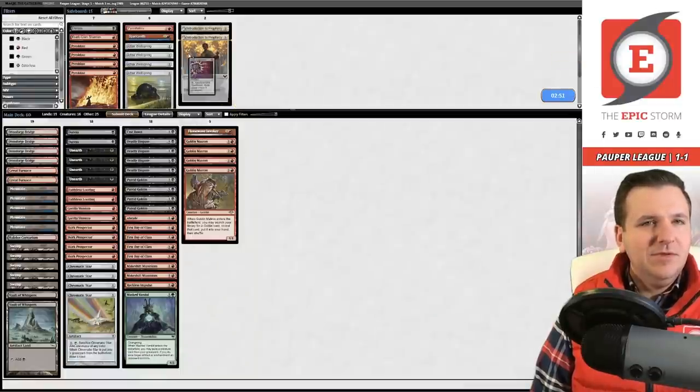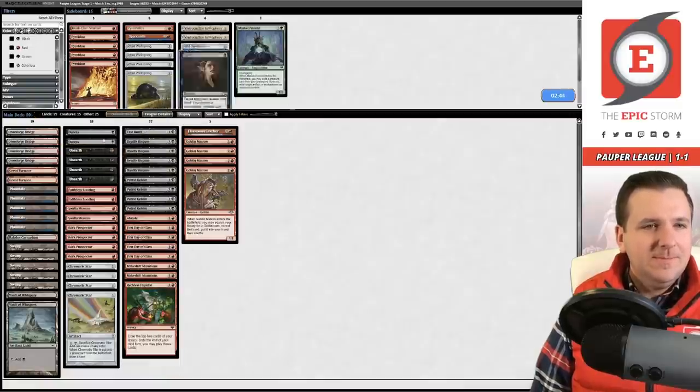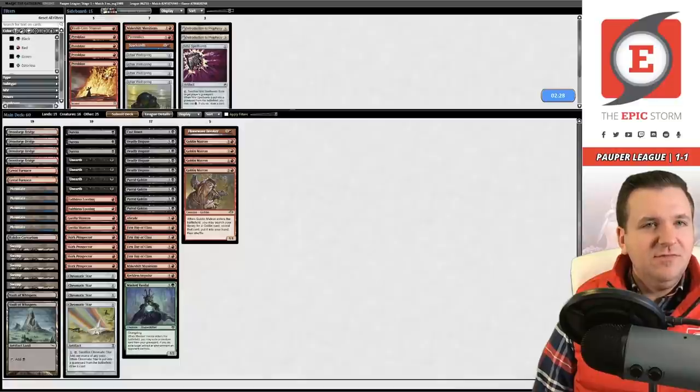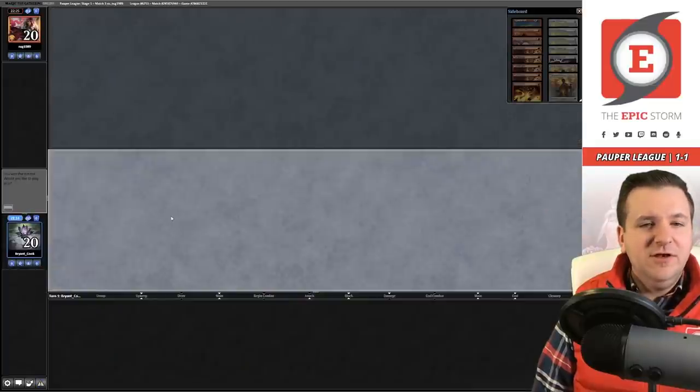Maybe I should board in another Duress, but I don't think that's correct. Maybe Masked Vandal just isn't good enough. Maybe I shave a Makeshift Munitions — that card didn't seem that great. Let's try this. Game three on the play versus Affinity.